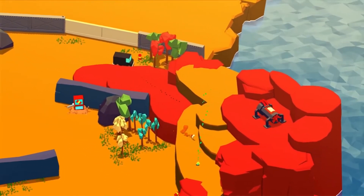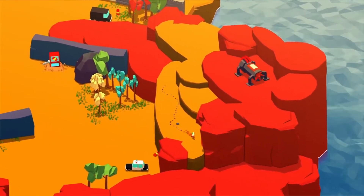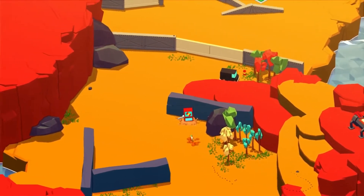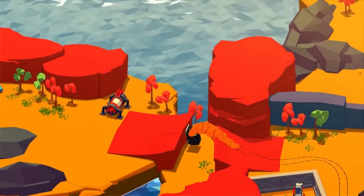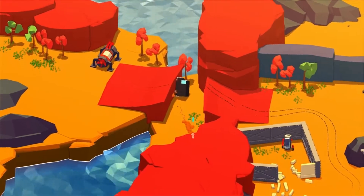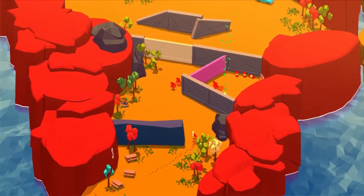The gameplay of Mugsters is broken up into a series of levels which all take place on these alien-like worlds. It's very orange, kind of Mars-like in a way. Each of these levels has a different set of objectives — usually something like break out a few prisoners, collect a few crystals, and maybe blow something up.